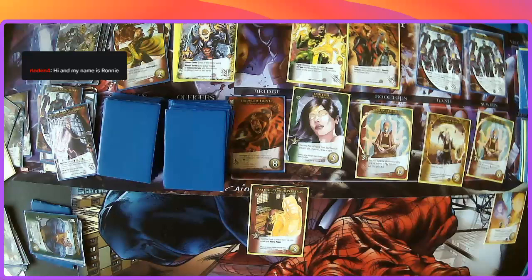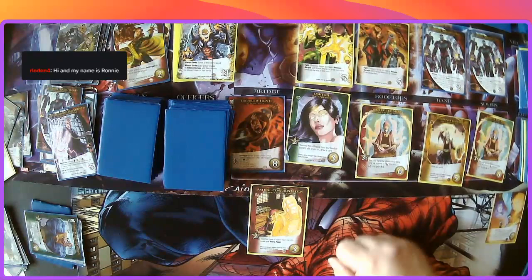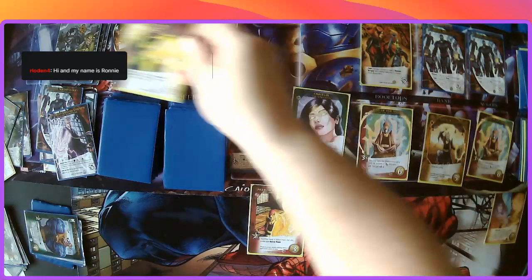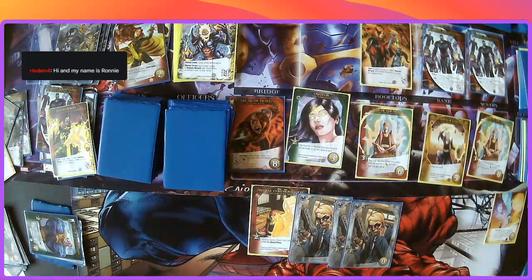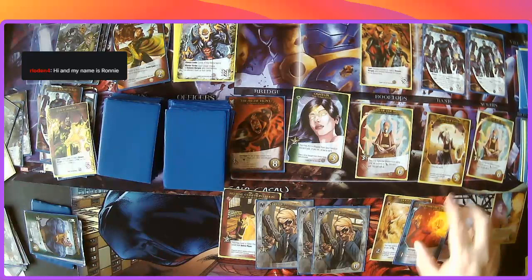Let's play Astral Confrontation — I'm going to make Baron Mordo go to the astral plane. Then I'm going to fight him for five — so he is gone. I'm going to make a bargain — it went through, so I can draw two cards at the end of this turn. I totally misheard that the last time. So these are gone.